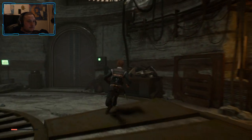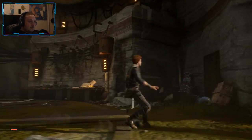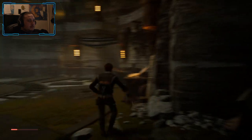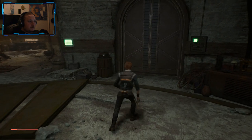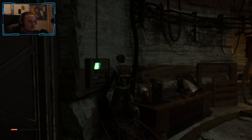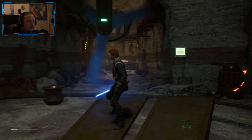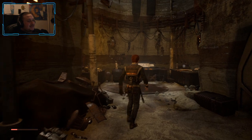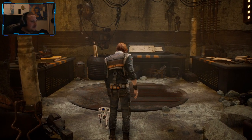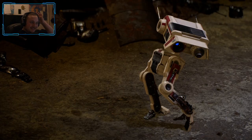Nothing else here it seems. Oh, I can maybe climb up — it looks like there's something up there. I'll just go through the door. Hey, it's green and open — what the heck. Do I have to force this? What do I have to do? This is pretty brave. Oh, his foot — I can help you with that. Will you let me?